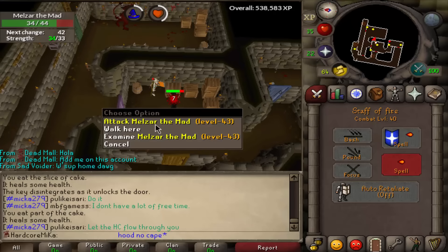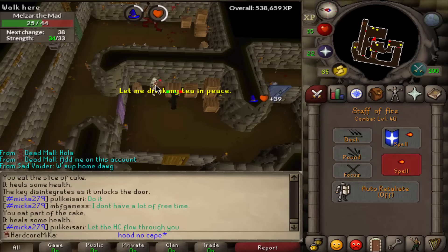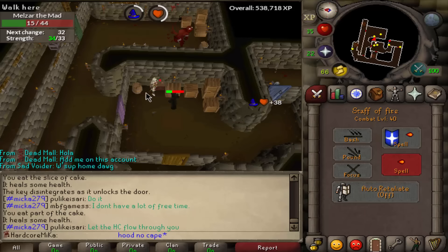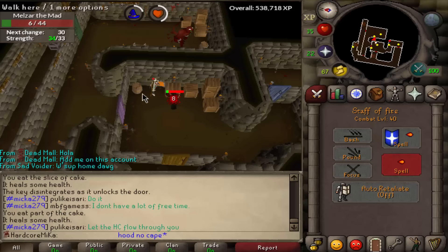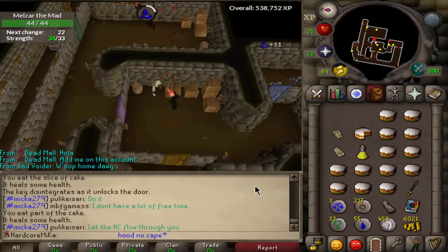A lot of people don't know this, but you can safe-spot Melzar the Mad by just going behind the crate right here. First attack him from here, he'll come right next to you, then run next to the boxes — it's basically a safe spot, super easy. It works the same for the Lesser Demon: just pull him down and stand right next to the door.